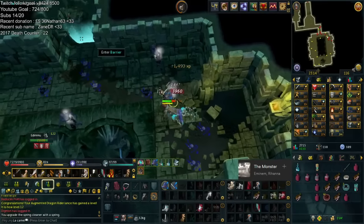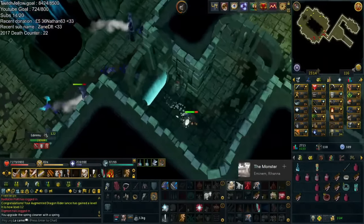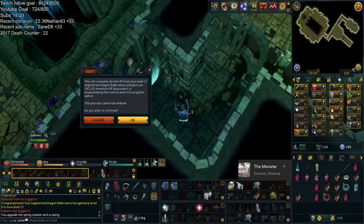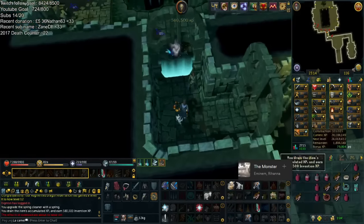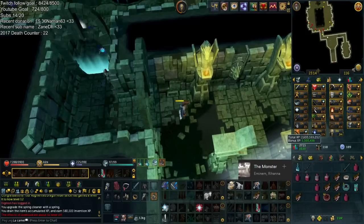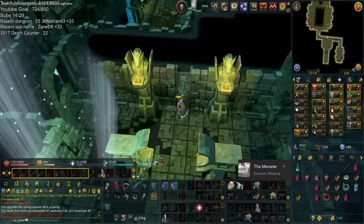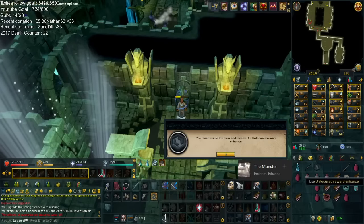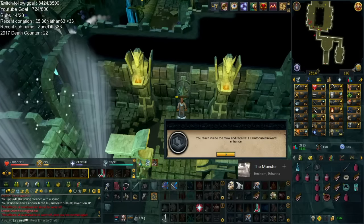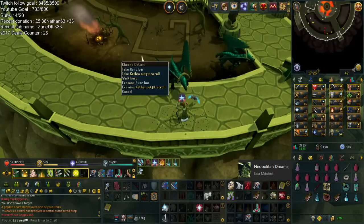Here I talk about XP and going for 120s. As I explained in Episode 5, I want to go for 120 Slayer alongside going for 120s and 200m XP eventually this year. As you can see, I hit 2.6 billion XP overall — pretty nice going. And yeah, Rune Dragons basically.